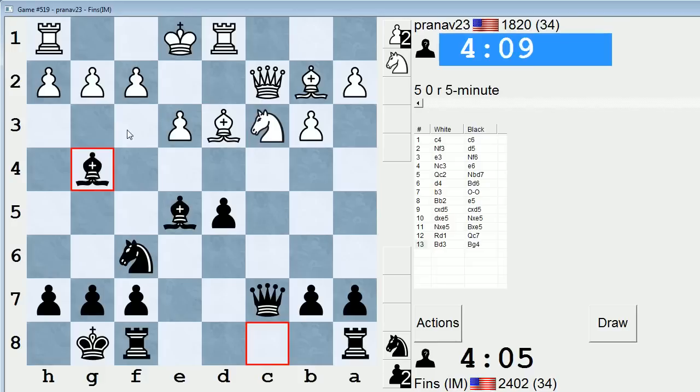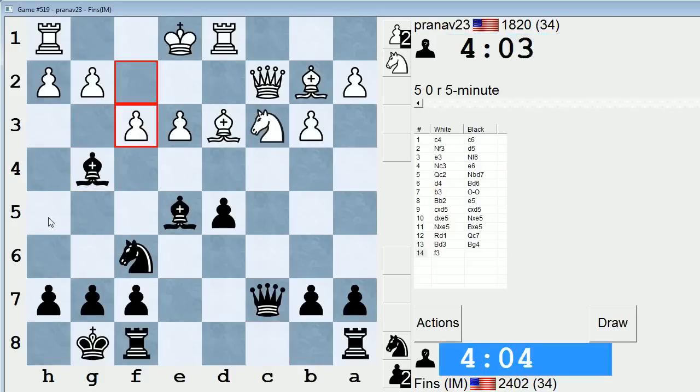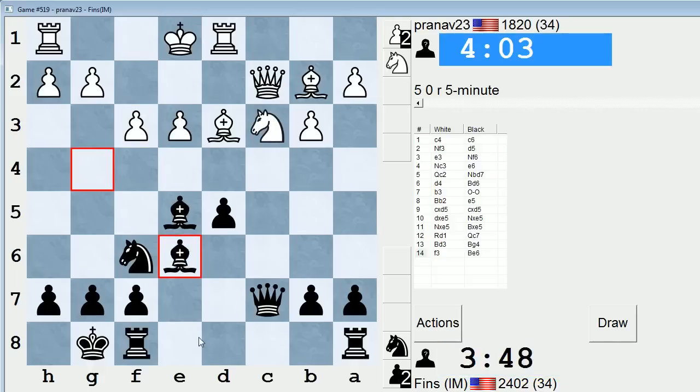If f3, I can play the bishop back to e6, or play bishop h5 and maybe try to go to g6. Both ways are tempting. Let's do bishop e6 — might be a little safer that way.